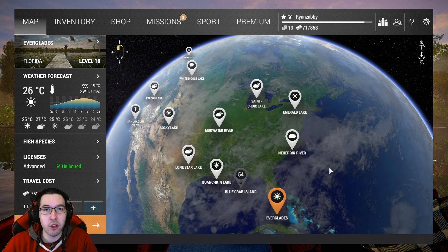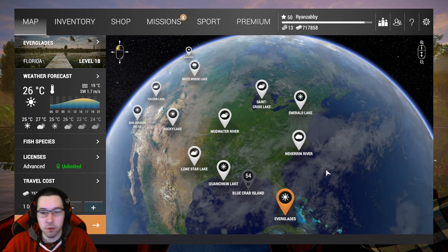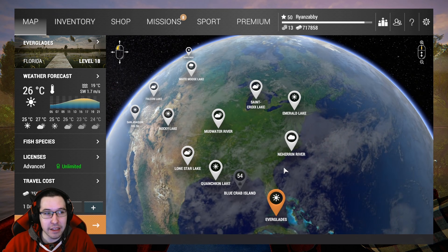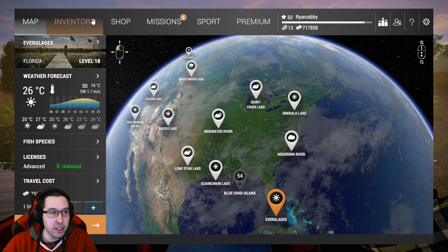Hey, how's it going everyone, Zab here and we're back with another episode of the Fishing Planet beginner's guide. I'm going to be showing you guys how to make a lot of money at the Everglades. Now I know this lake unlocks at level 18 and you can go there right at level 18.